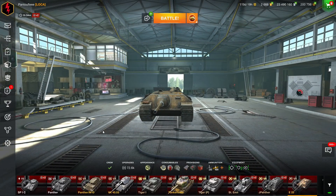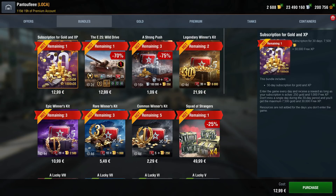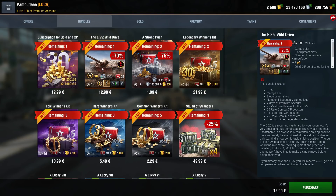Hello everyone, Pentuf here for a new in-shop video concerning the E25 that hit the shop today for 13 euros, at least in France. Let's take a look at the offer, which seems clearly juicy: we have a 70% reduction, the E25 tier 7 German tank, a garage slot, nine equipments with the slot already available, the legendary camouflage, seven days of premium, some certificate boosters, and the Blitz Order legendary avatar. Honestly, that's a great offer.